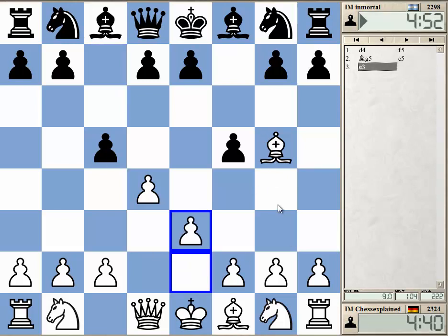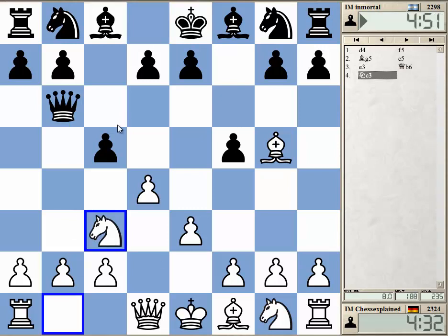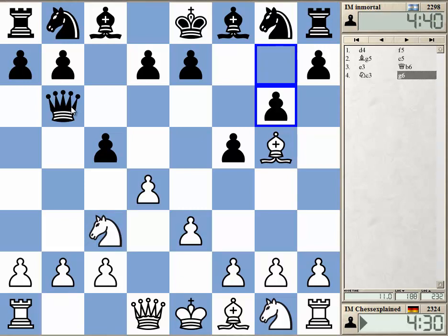Bg5 is mostly designed to get some simple piece play going and to set up a healthy structure. I think c5 and Qb6 is quite an ambitious way to play against that. Frankly speaking, it looks simply bad to me. Why would you move the queen so early? It doesn't really make much sense.